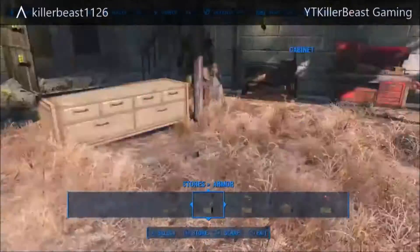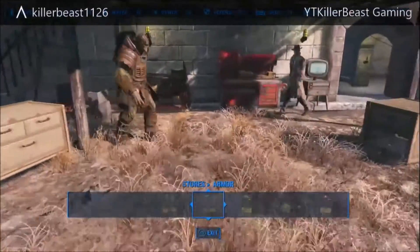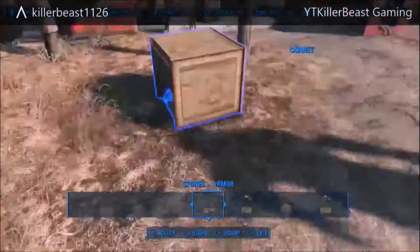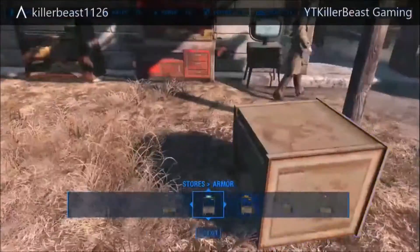Hey guys, it's killer beast gaming here back with another video. Today I'm bringing you a follow-up glitch which gives you 90,000 coins every minute. Depending on how fast you are, for me it gives like 70 to 80,000 every minute.